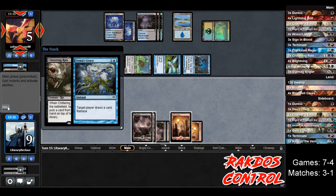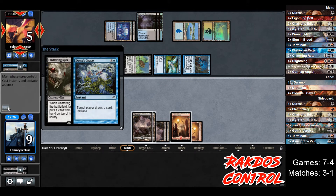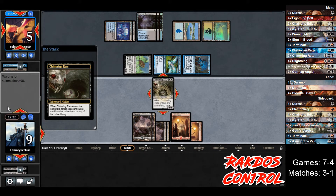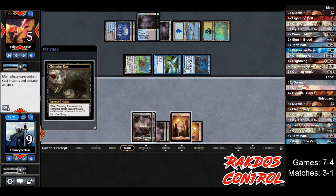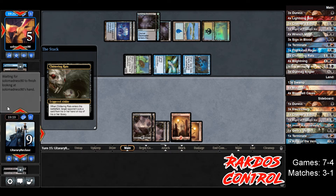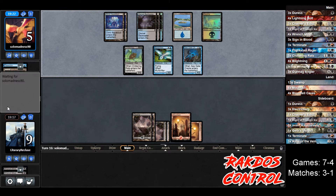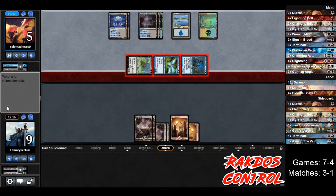Una's Grace, drawing a card — so they're looking for a counterspell, that means they don't have any in hand. Tapping more land — another Una's Grace. Chittering Rats resolves — fantastic. That should stop the other Chittering Rats. Never mind — our Chittering Rats are dead. Opponent can kill us in two turns now. Even if we top deck a land or a Terminate, it's looking pretty bad. We go to four.